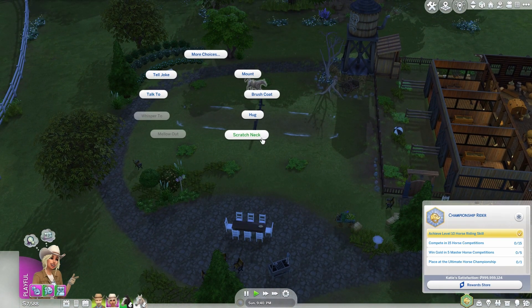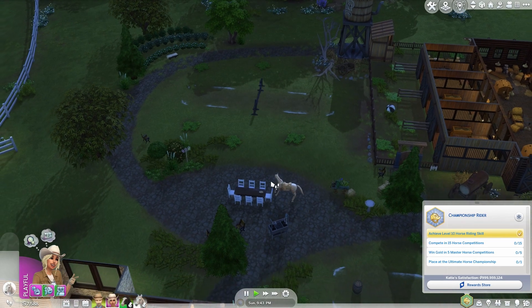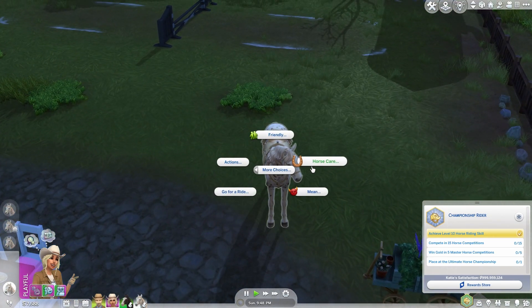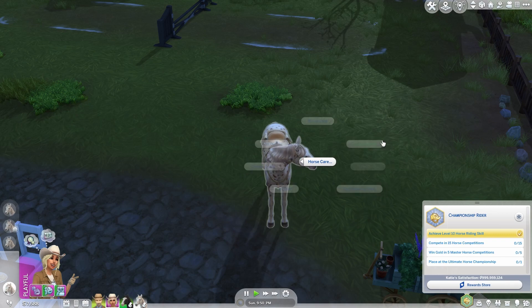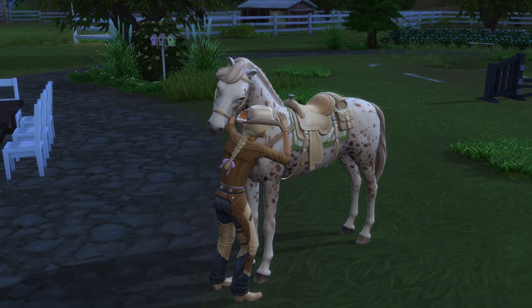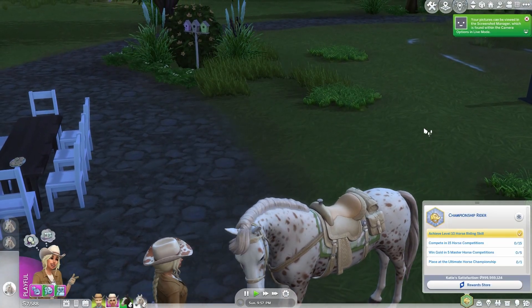Let's give Cricket a little hug and a scratch — I love Cricket, she is adorable! Horse care options include cool over, cool horse, drink, and clean hooves. Let's clean her hooves. She is just the cutest little thing — look how cute! I love it, they are adorable.